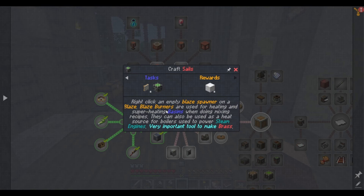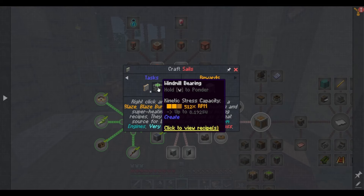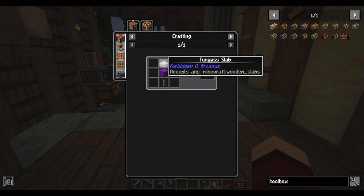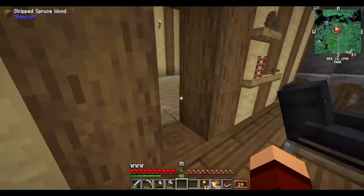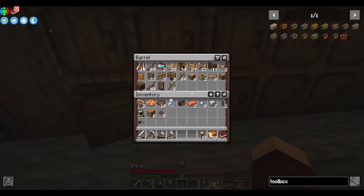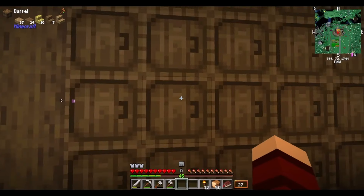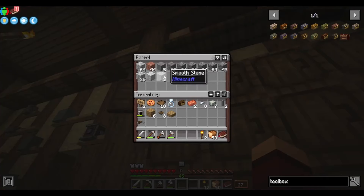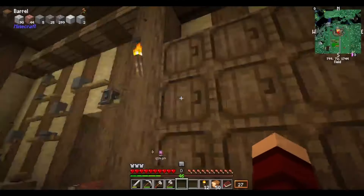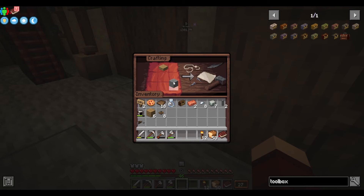Let's ignore that and work on the windmill. The windmill bearing recipe is going to be a plank, stone, and a shaft - that should be pretty easy. Let's head in here, we already have most of this so we literally just need the stone. That combination gives us the windmill bearing.